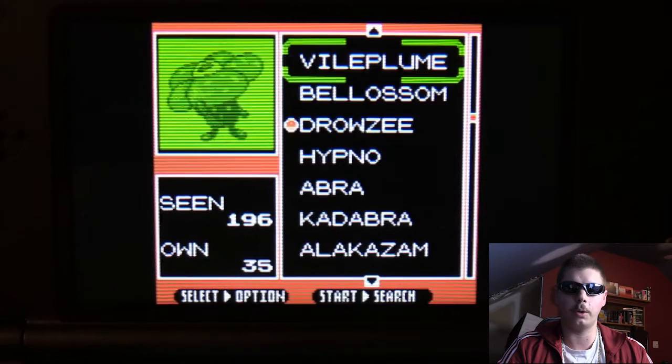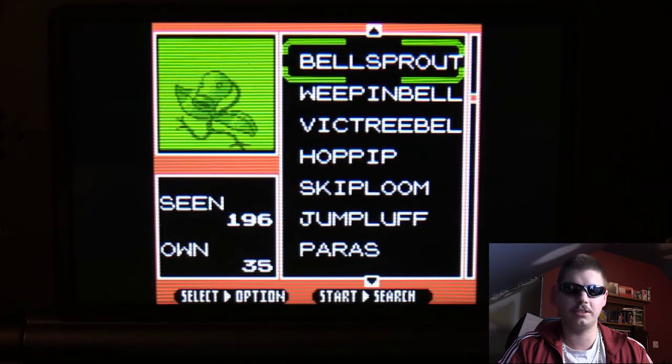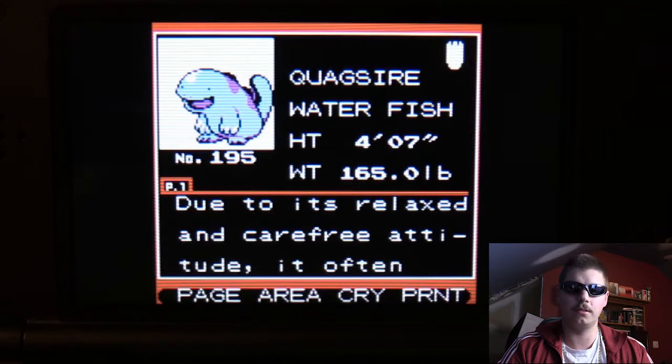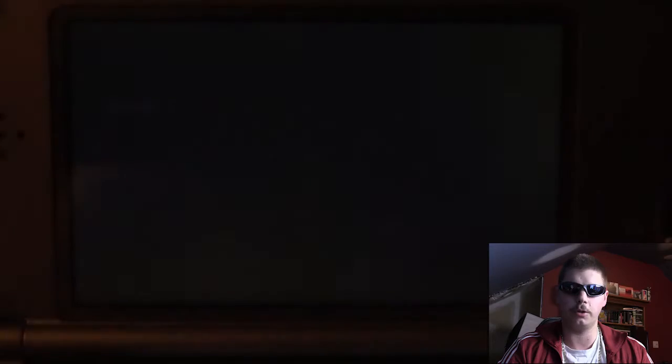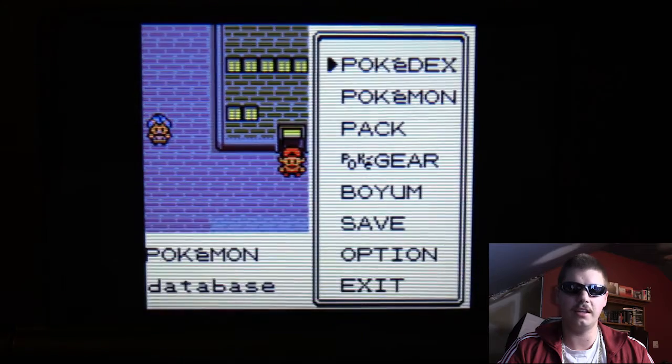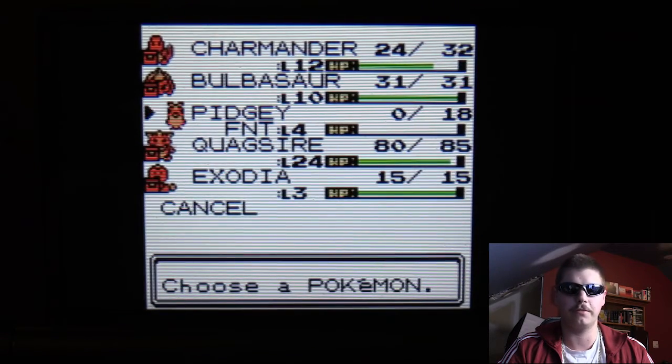We now have all the required items needed for this glitch. Now we're going to get the required Pokémon. Firstly, we're going to need a Quagsire. Quagsire can be found on any of the routes shown here and they're fairly easy to catch. You can also get a Wooper and simply evolve it. Next, you're going to need any low-level Pokémon that you can catch on pretty much the first route. In my case, I caught a Pidgey.